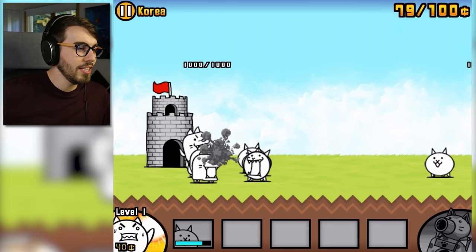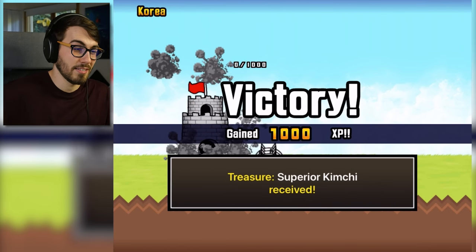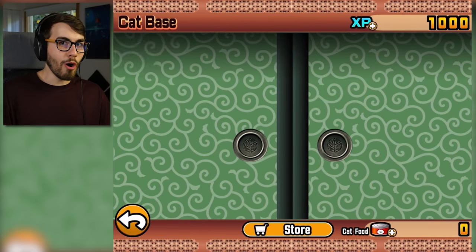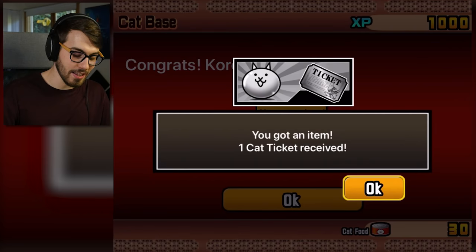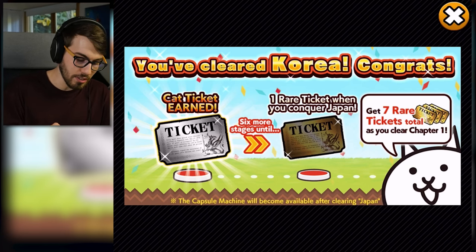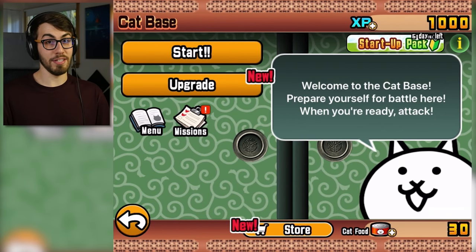Alright, I get it — fire the cat cannon. Jeez Louise. Look how much damage that did. I don't remember this level taking that long to complete. Superior kimchi for me? We got new things now? The item shop is open? Holy shit! We're just pretending that the first level doesn't matter because it doesn't. That was the tutorial. They pretty much made me do certain things in this level. I cleared Korea! Six more stages until a rare cat ticket.